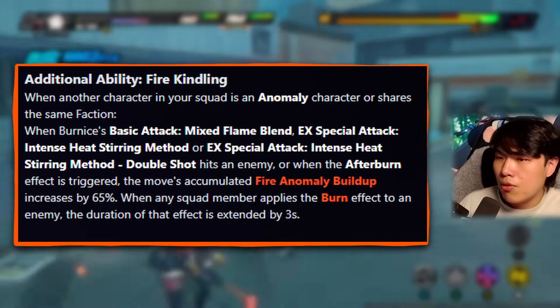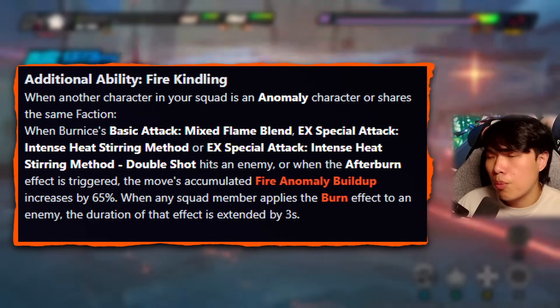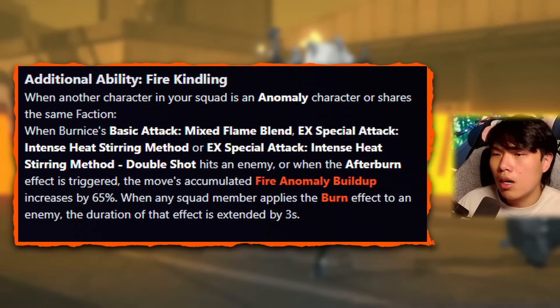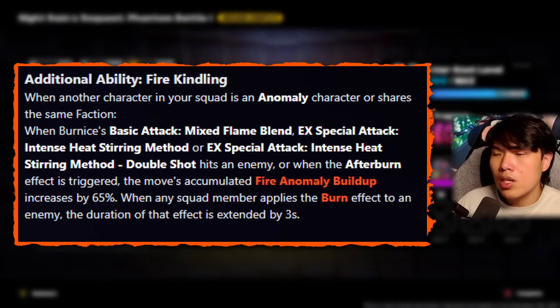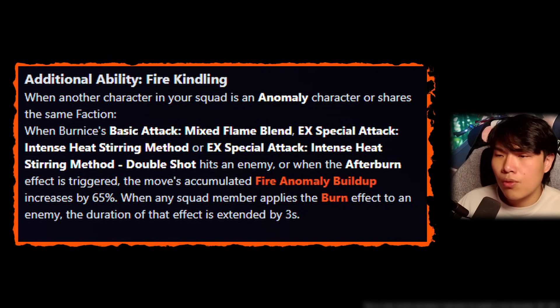The additional ability is something you really want to trigger, and you'll almost always trigger it since Bernice excels when paired with an anomaly unit like Jane Doe or Grace. When Bernice's basic attack, EX special single or double flamethrower hits an enemy, or when Afterburn is triggered, accumulated fire anomaly buildup increases by 65%. When any squad member applies burn to the enemy, the burn effect duration is extended by 3 seconds. That 65% fire anomaly buildup increase is critical for triggering burn as frequently as possible.